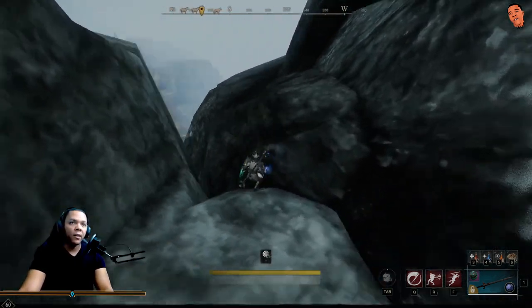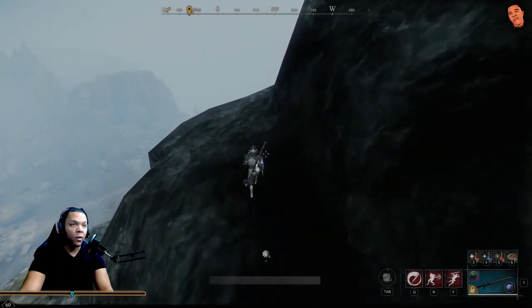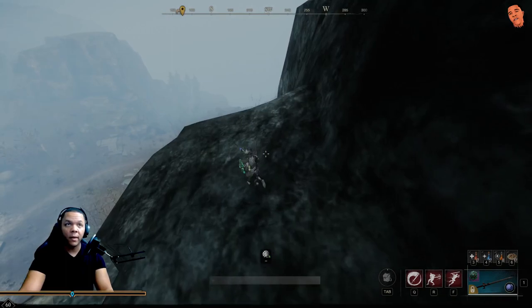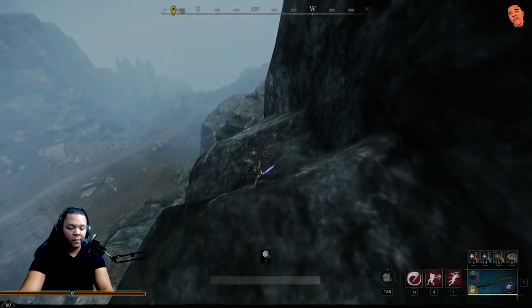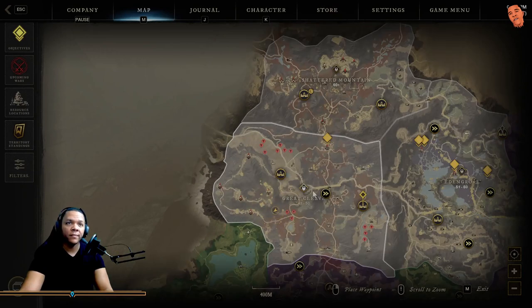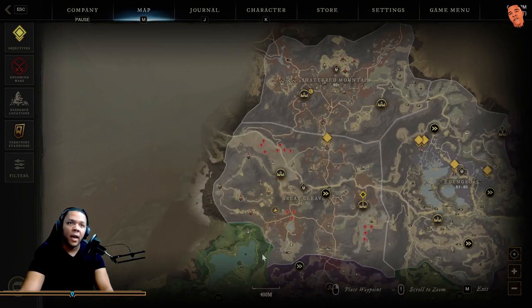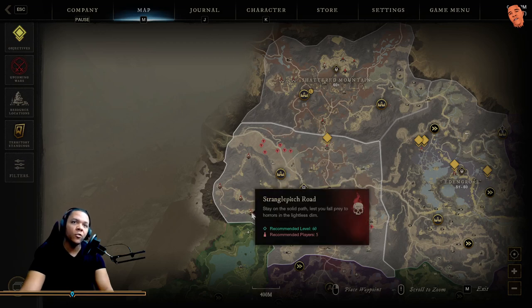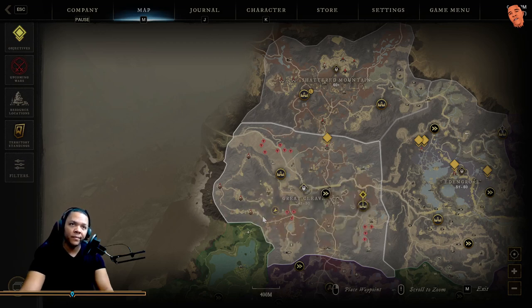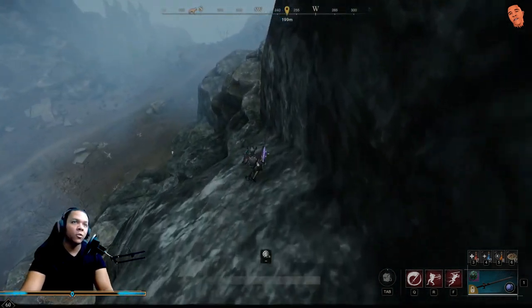If you're really heavy into arcana and you really want to get these shoes — maybe start with the hardest one first — you're gonna want to come down to Great Cleave, probably from Cleave's Point, and come all the way down to Strangle Pitch Road. That's where I'm heading right now.